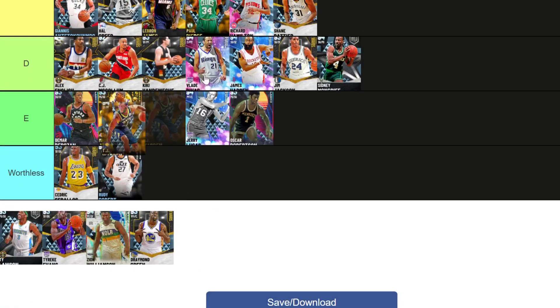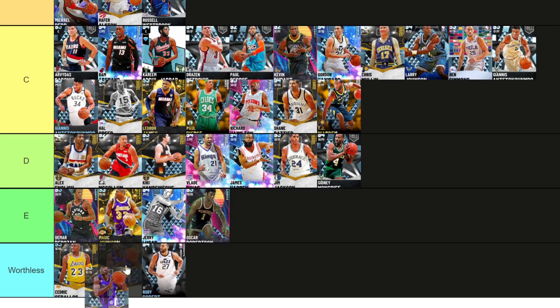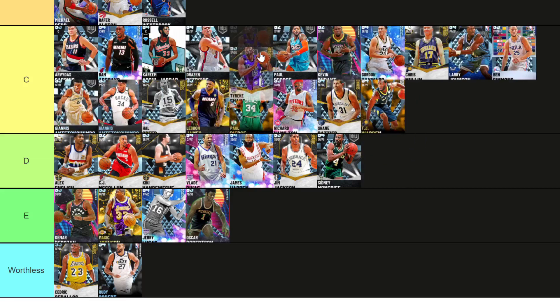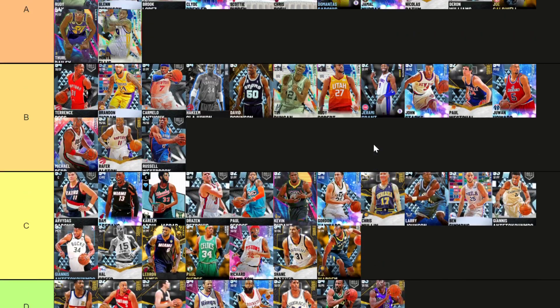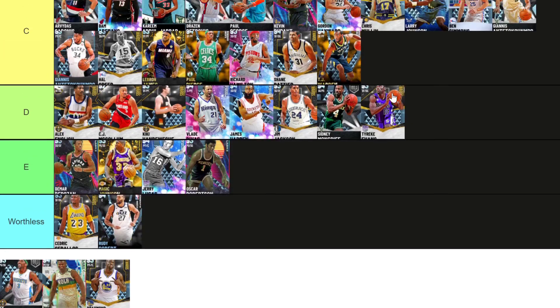TJ Warren — he's B. He's actually disappointing at this stage, but not awful. Tyreke Evans — I liked him when he came out, but I didn't like him over a Paul George. D tier. He was a free card that came out in October, which is why I liked him, but he's nothing spectacular.